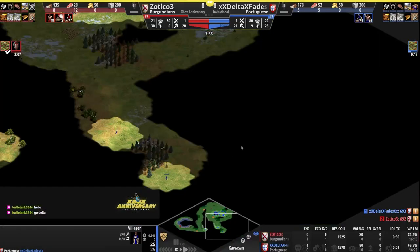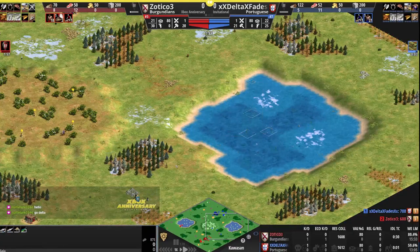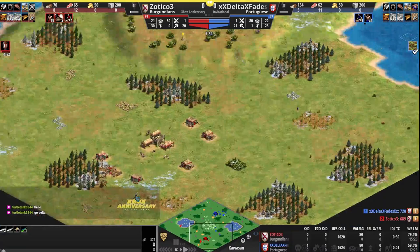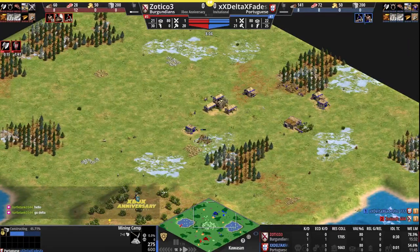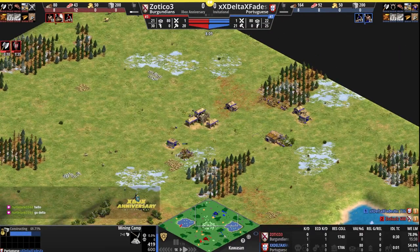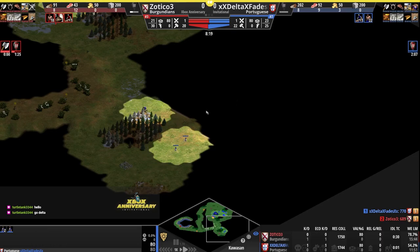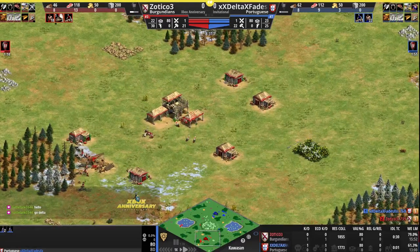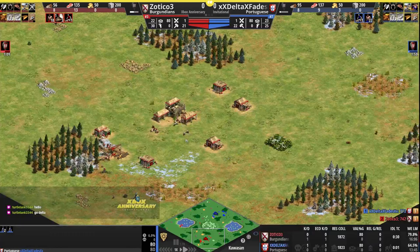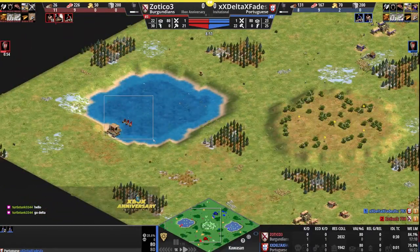The villager actually still headed forwards — walked right past two villagers, not interested. Delta actually sending two villagers forwards instead, but no one on stone for Delta, so not likely to be towers — going to gold. Maybe a forward archery range, or he's just looking around for the pond and hasn't actually scouted it. Both players on their way to the next stage. Zotico grabbing Bit Axe on the way up, as is good to do with the Burgundians — some players will even grab it in Dark Age if they've got the extra food, but grabbing it on the way still gives a boost.